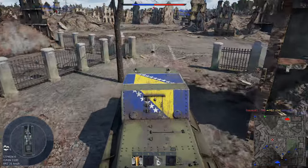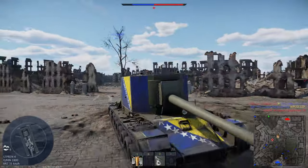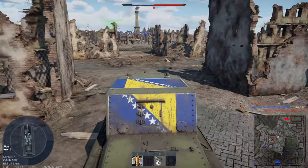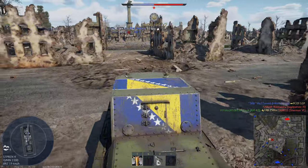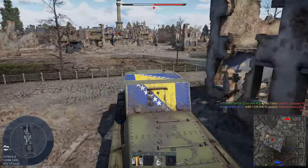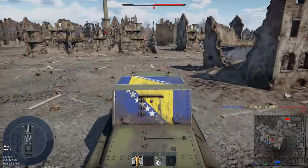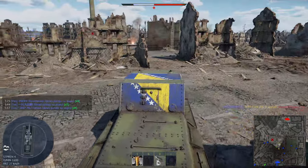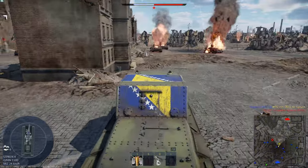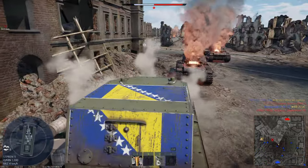Another thing about this vehicle: it only has five degrees of gun depression, so you can't really do much over hills. But it's very fast for its weight — it's 64 tons, which is crazy. You can literally one-shot anything from anywhere with 200 millimeters of penetration — that's really impressive.